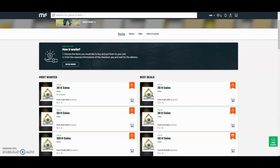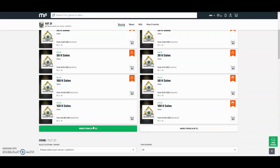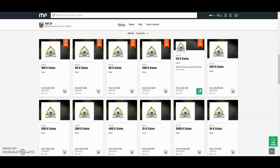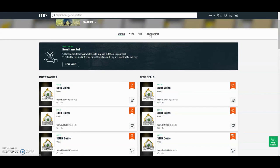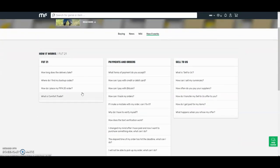Hey guys, check out mulefactory.com and use the code 'Owen FIFA' for a discount at checkout. They have the cheapest coins on the internet and they also do comfort trade, which is 100% reliable on new Xbox and PlayStation. As you can see by the prices here, they are definitely the cheapest out there. If you want any information on how it works, go to the 'how it works' section — they also have 24-hour support.